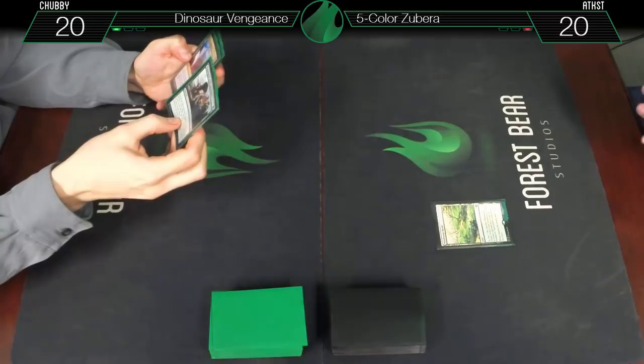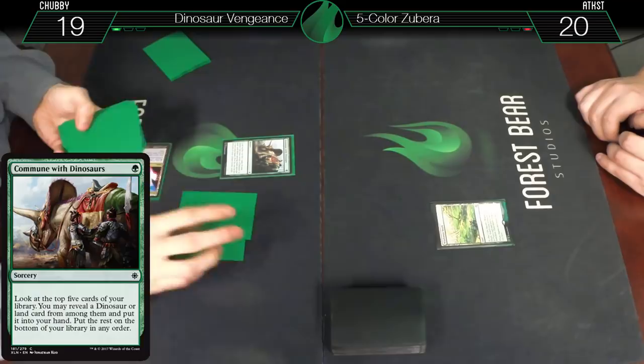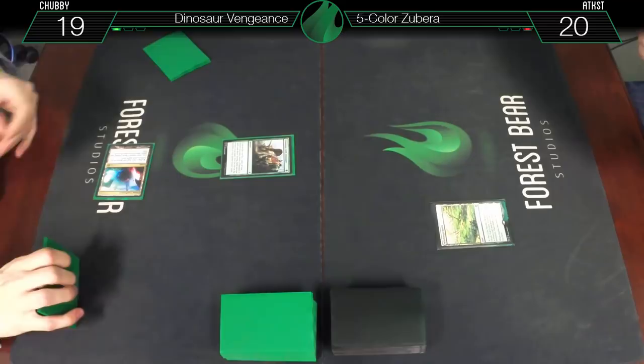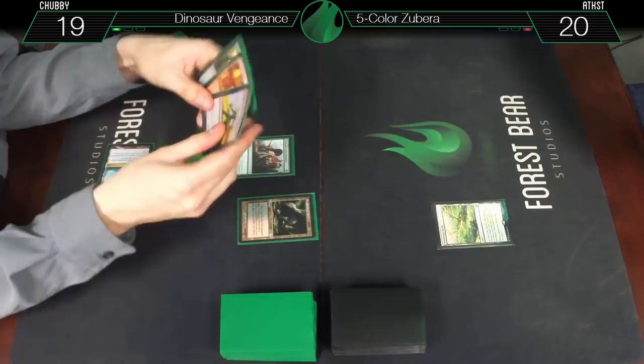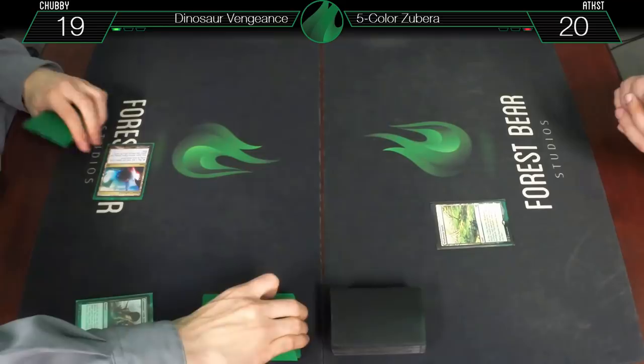Mana Confluence — ow, for green — let's Commune with Dinosaurs. Top five cards. These could potentially be better as Grisly Salvage since I'm playing black and green — it dumps things into the graveyard, almost like drawing two cards. But it's a dinosaur deck, so you gotta Commune with Dinosaurs. I need to be responsible and take a Bloodstained Mire. The rest go on the bottom — it doesn't matter what order since I'm playing it as a land next turn anyway.